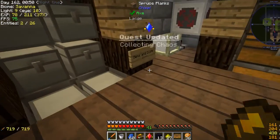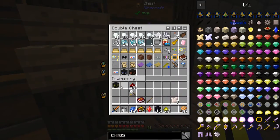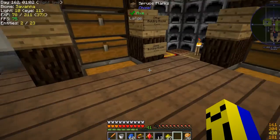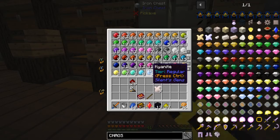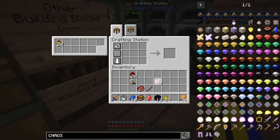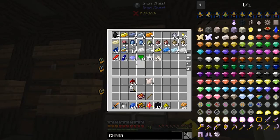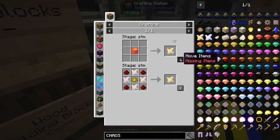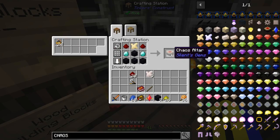The main limiting factor of being able to complete this is chaos, because you need a lot of chaos. Like, a lot of chaos. I'm already down to nine. Every recipe uses a lot and it's not particularly easy to get. So the next thing we need is this chaos altar, which needs two diamonds that I don't have currently on me. So I need another one of these, and we need the chaos altar.